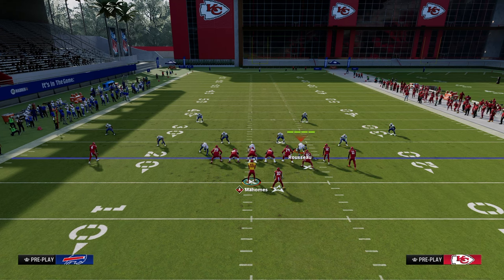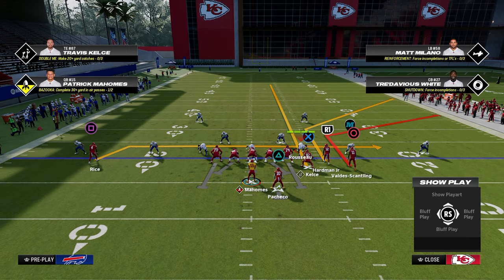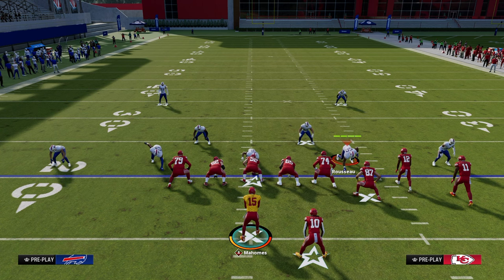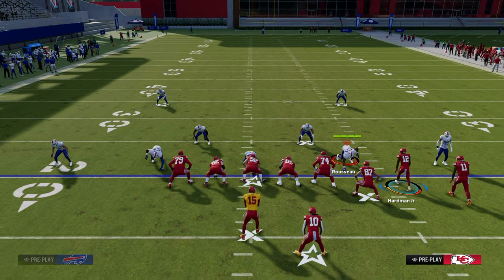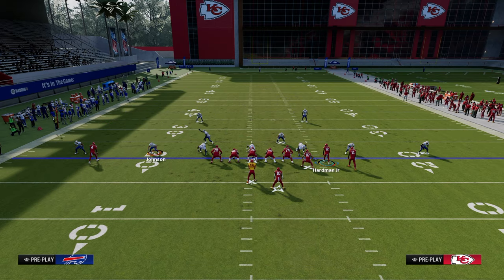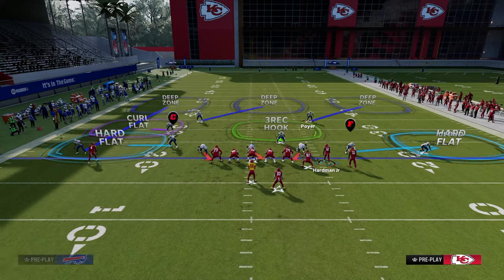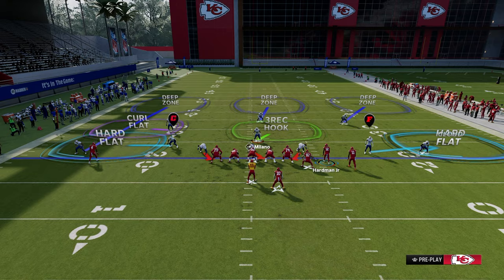From the power-counter-constraint format, your power play is going to attack specific spaces. If we run the flood concept to the right, we're attacking the intermediate flat, the hard flat with the tight end, the deep zone with the streak, and the seam area underneath on the backside. To defend that, they have to put multiple zones to the right side. That coverage also stops both corner route plays pretty well. So those plays attacked deep to the right, and the holes open up on the left — the intermediate flat and, if they double flat over there, the middle of the field.